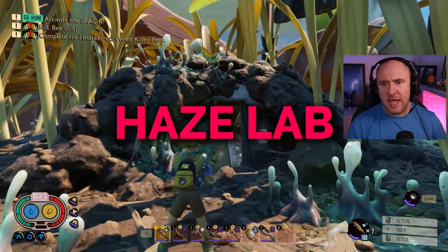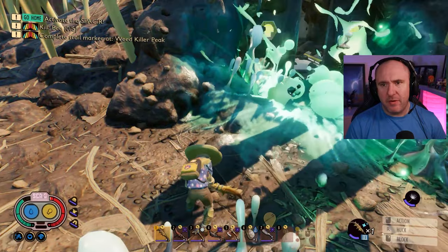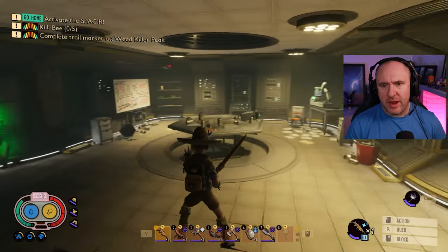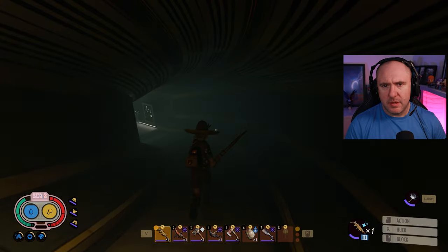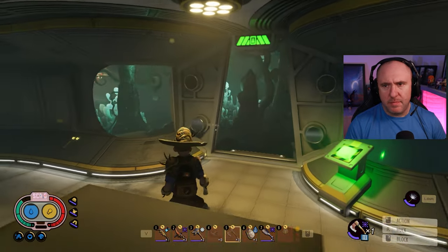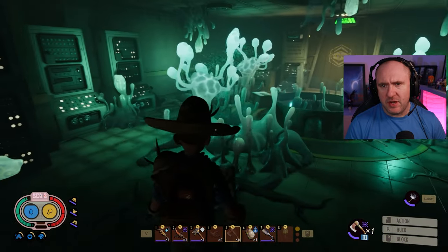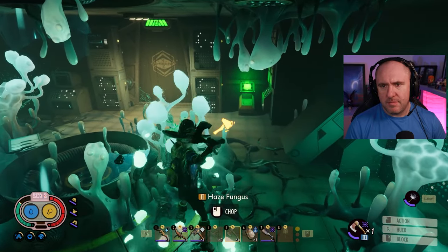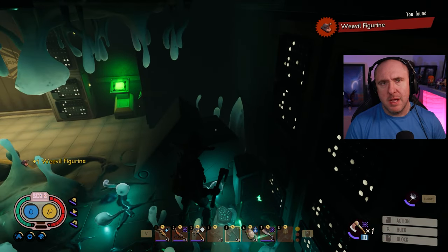Next up is the Haze Lab. You can get through it the back way if you've already done it; otherwise work your way through normally. Going in the back way, straight down — you'll probably recognize this. Keep going left through where the haze fungus is and pack that away. And there it is: the Weevil Figurine, your third statue.